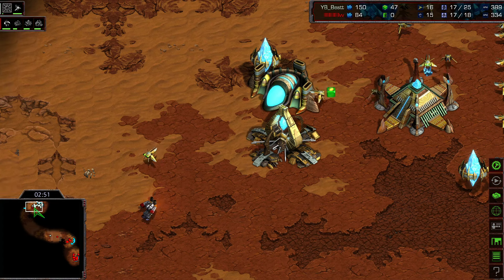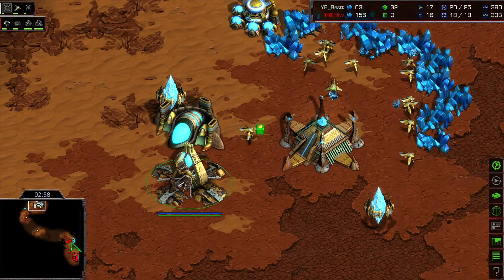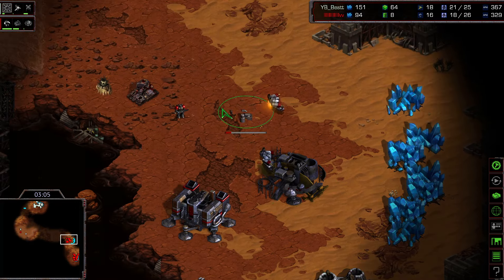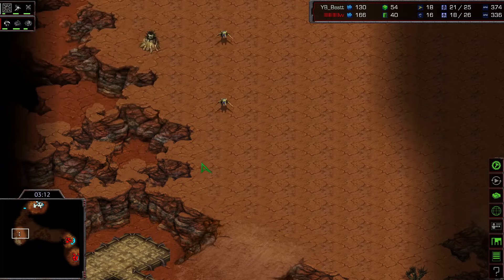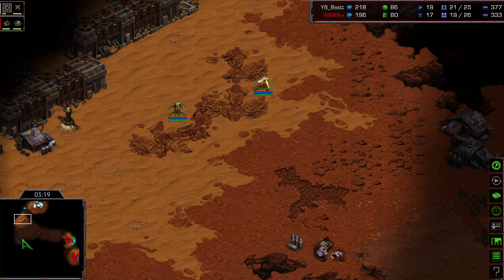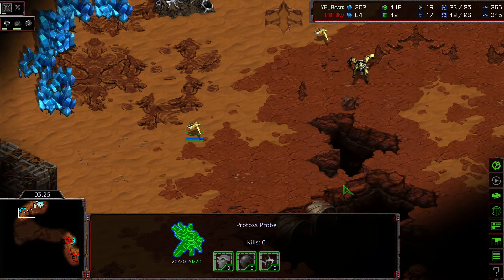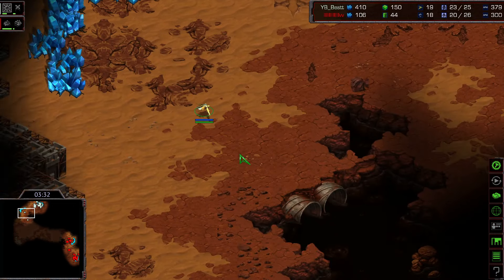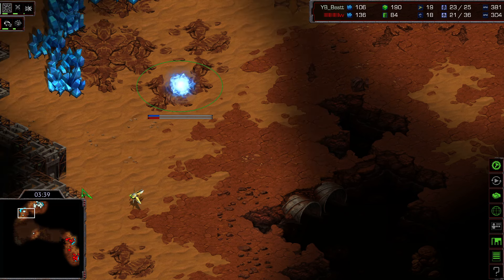The dragoon range upgrade is already starting for Best, giving him a strong early game option to rush Flash, who is playing very greedy. Flash really needs a bunker soon — and there it is, with more marines to follow. Interestingly, two probes move out from Best's base — perhaps a misclick or he's hiding a robotics facility. In the end he just chases an SCV and kills it, showing aggressive early gameplay.